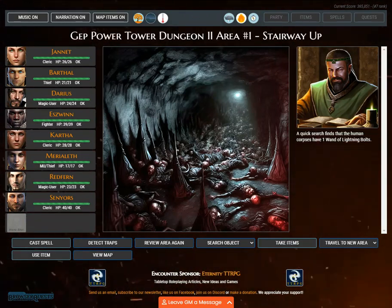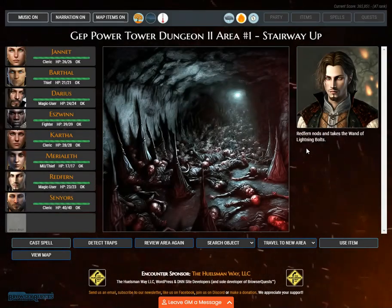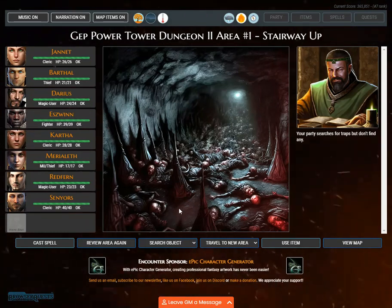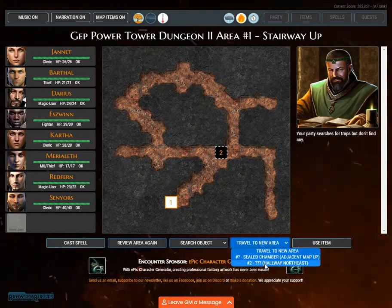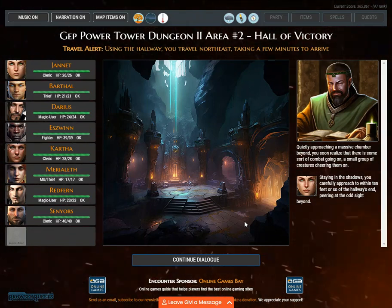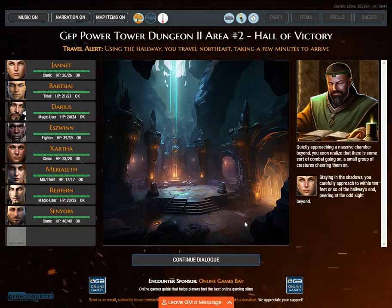A quick search finds that the human corpses have one wand of lightning bolts. Redfern nods and takes the wand of lightning bolts. Your party searches for traps but doesn't find any. Travel alert. Using the hallway, you travel northeast, taking a few minutes to arrive. Quietly approaching a massive chamber beyond, you soon realize there is some sort of combat going on, with a small group of creatures cheering them on. Staying in the shadows, you carefully approach to within 10 feet of the hallway's end, peering at the odd sight.